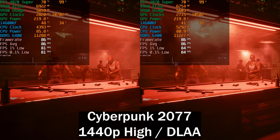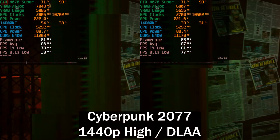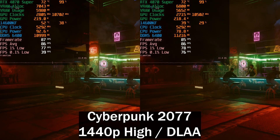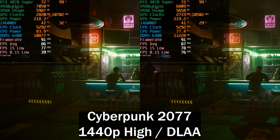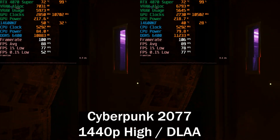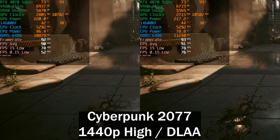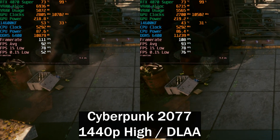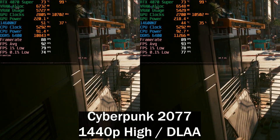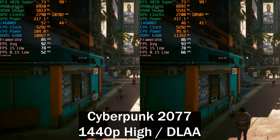Next up is Cyberpunk 2077 using the in-game benchmark to keep it consistent. Once again not that big a difference — we did see a slight head start on the left but that's run-to-run variance. That's why people usually run tests three to five times and take the average. The overclocked result is actually slightly behind at this point, so no gains whatsoever. You'll have a much better time doing a manual tune, pairing an overclock with an undervolt. The difference in core clock here is only three percent, so we're not going to see anything major.